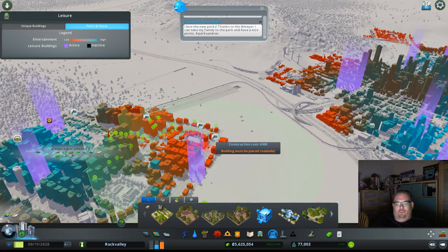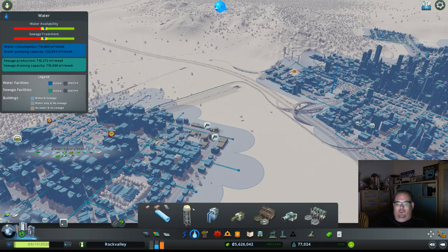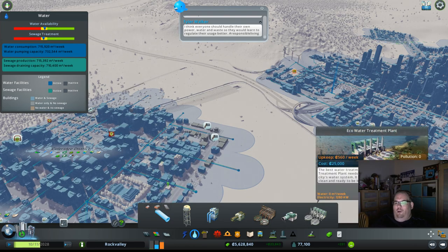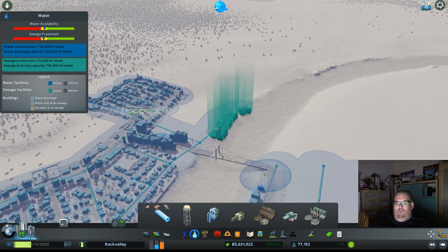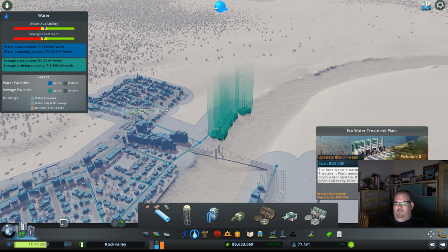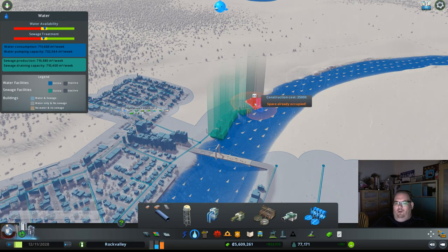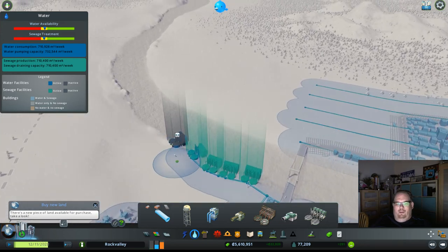Now we're starting to get a few complaints about the sewage not working. The first thing you want to check is do they have water — and the answer is yes, they do have water. So is there not enough sewer available? We're starting to run low. We already have four of the echo water treatment centers right over here, and the water is going up away from the city. This is a special echo water which basically drops in water that's completely clean anyway. So I'm going to build one more water purification plant before it dumps into the river and hook it up.